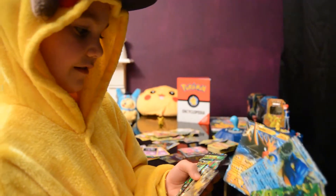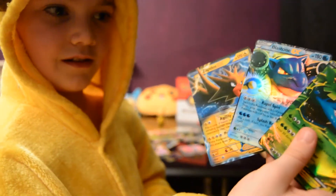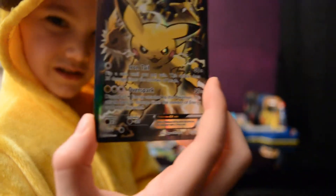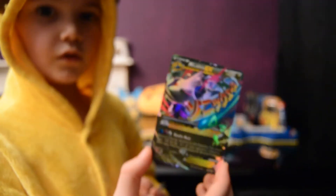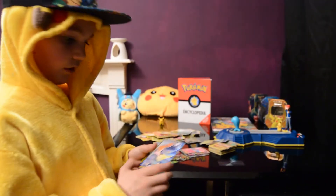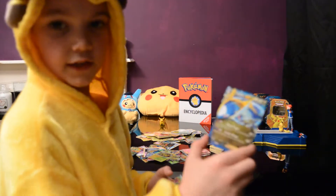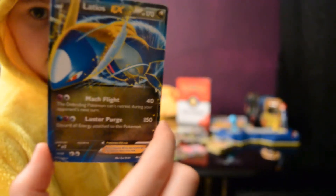Venusaur, Blastoise, and Zapdos CX — they are also really rare. I've got a Pikachu EX, once in a while. A Mega Latios EX — has a Twinkling Latias. Sableye EX. Another Blastoise EX, all good for the Blastoise. I've got a normal Latios EX.